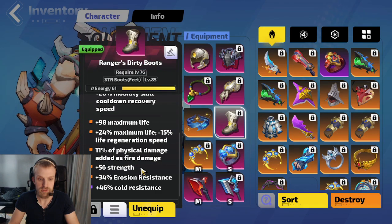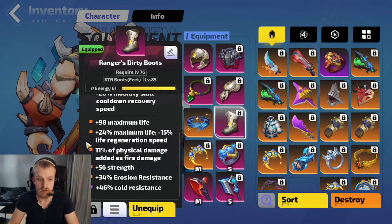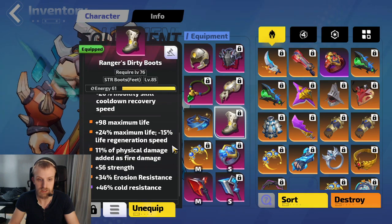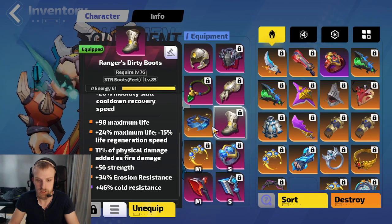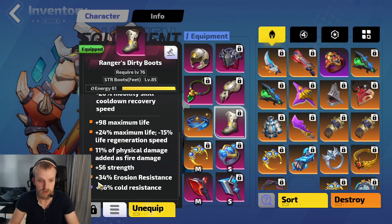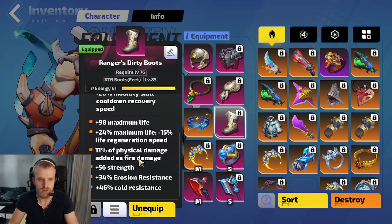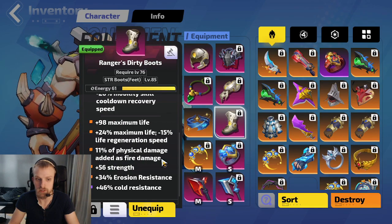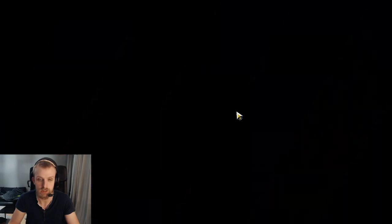11% Fizz damage added as fire is really crazy for this build. You get a lot of damage — like an insane amount of damage. Also got the T1 life; the other boots didn't have that, so I got a bit more life. But yeah, you should definitely get this mod: Fizz damage added as extra fire. It's insane.